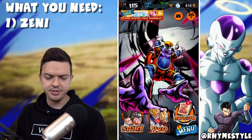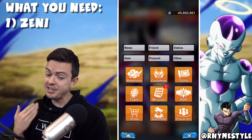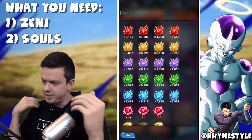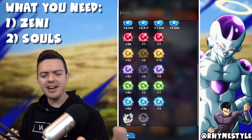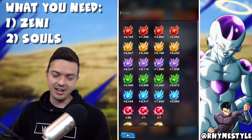As you can see, I have 45 million Zenny at the top of the screen, which I'll show you how to get that quickly. That looks like a large amount, but it's actually not that much. Two, you need souls. If I go into my item section and souls — look at all those souls. How are you getting all these souls? What's the secret? I'll get to that in a second.